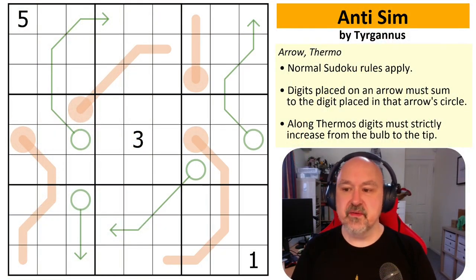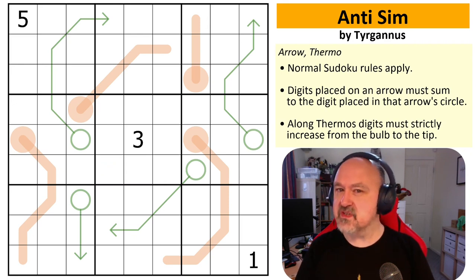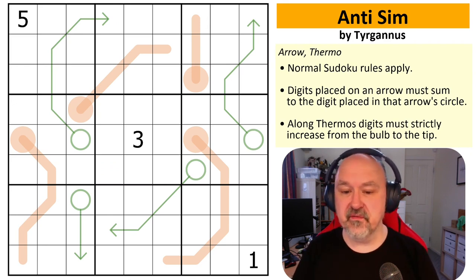Good afternoon everyone, this is Broomster coming to you with yet another puzzle. This is a puzzle called Anti-Sim by Tiganas. I asked Tiganas what anti-sim was supposed to mean and apparently it means anti-symmetry — a puzzle specifically designed to not be symmetrical. As someone who designs puzzles with the idea of symmetry in them, this is kind of anti what I do, so this should be a lot of fun.